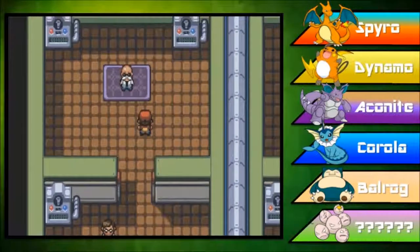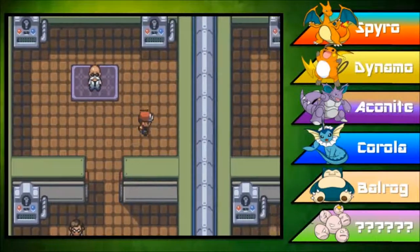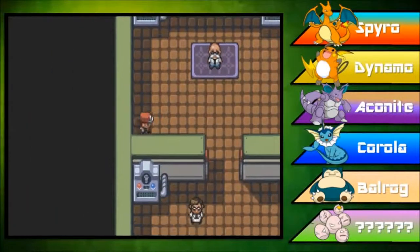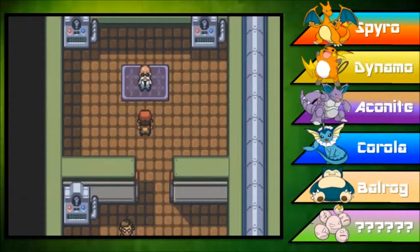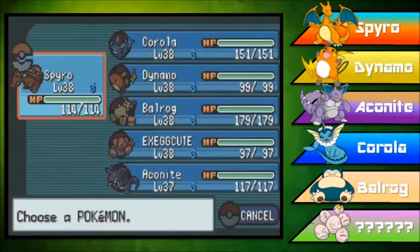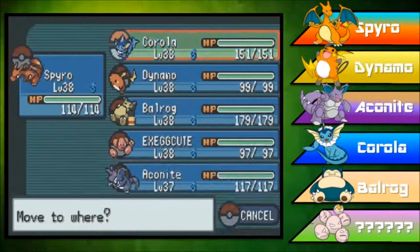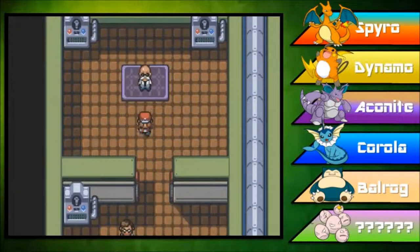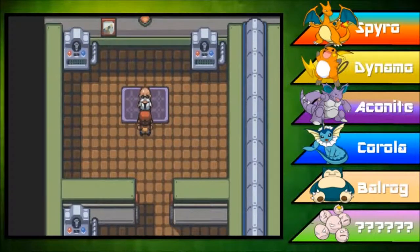I got through this gym just fine without having to fight any trainers. Those machines are just for decor. We've made it to the gym leader, Blaine. Blaine uses fire type Pokemon, so if you have a water type or ground type Pokemon, put that at the front of your party. Fire types are also weak against rock type moves, but there aren't too many powerful rock type Pokemon in generation 1. Let's fight this guy.